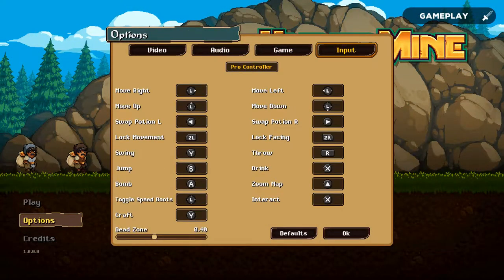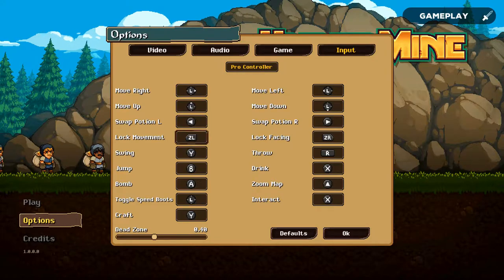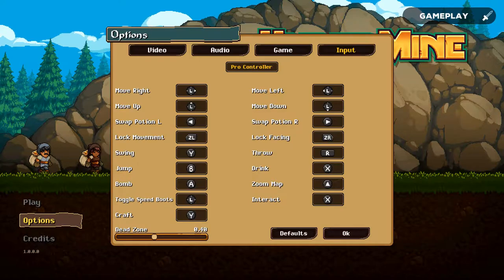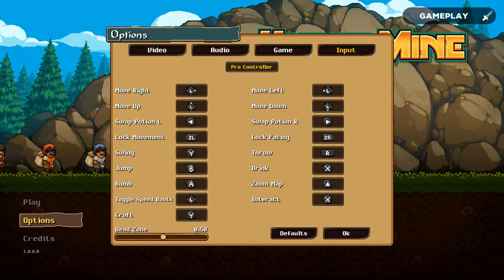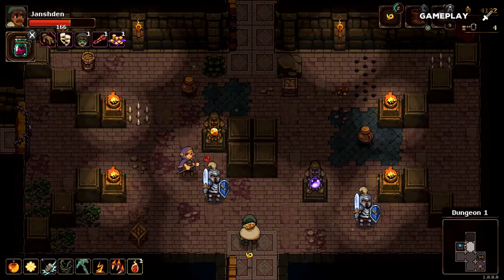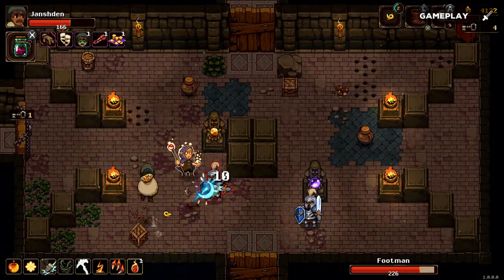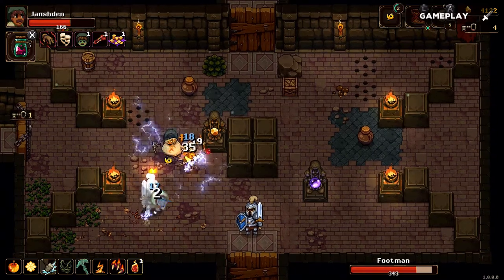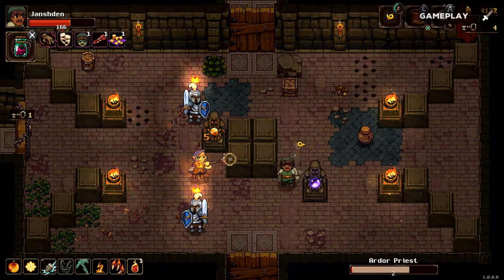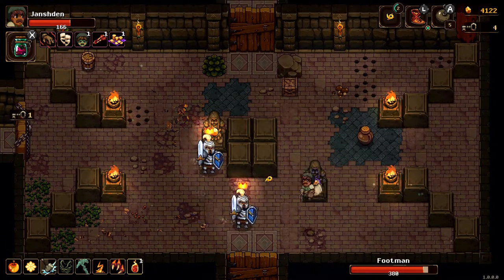The controls are fully customizable, which is really good both for accessibility and comfort. You can also adjust the dead zone, which is great if you're having slight drift issues with your controller. All in all for gameplay, I think the game has really satisfying combat with cool elemental interactions, a nice feeling of progression on both character and hub world development — it maybe could have used relics which more drastically change your playstyle.